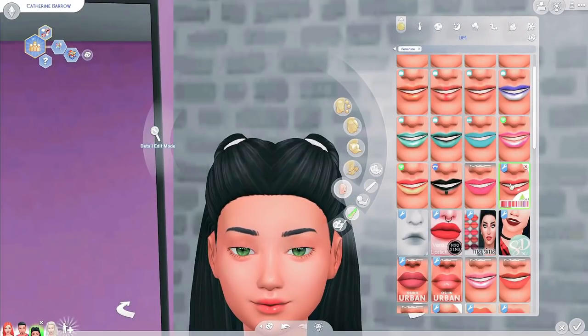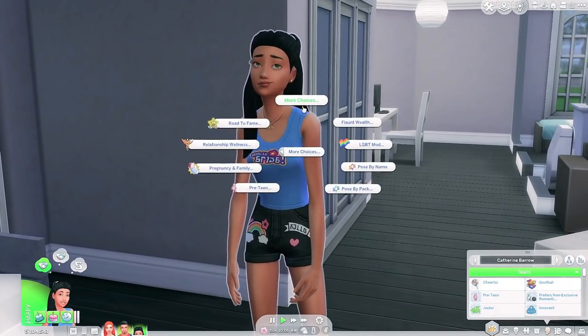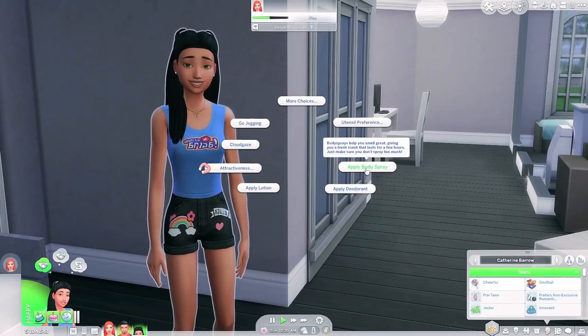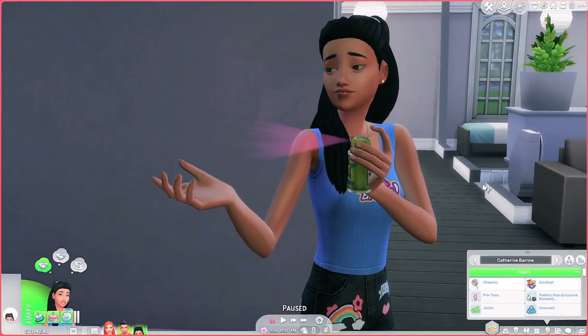There's apparently going to be a whole puberty add-on pack coming out. Right now the puberty features are minimal but Sims do get moodlets like voice crack, dry skin — they have to start using lotion. They also go to middle school, which is really cool, and there are preteen-related mood swings.